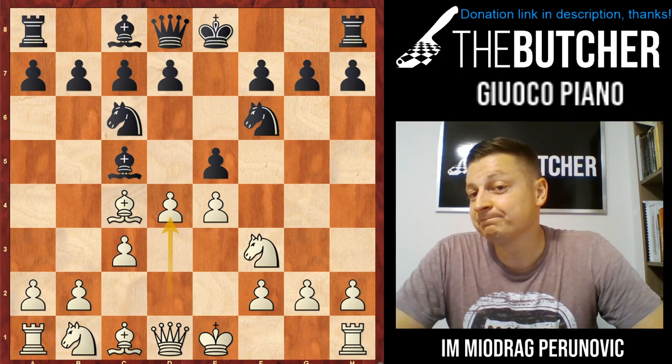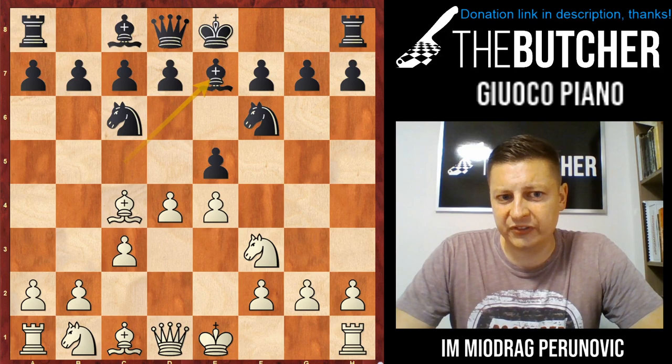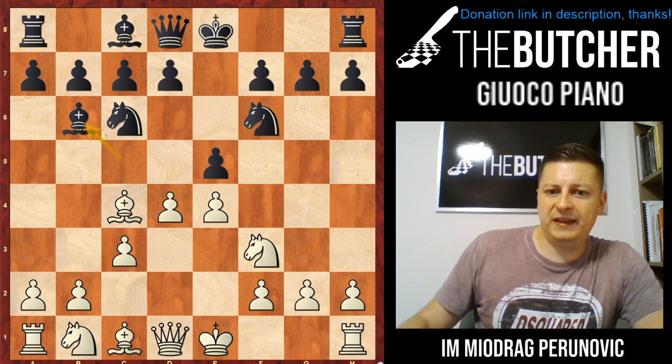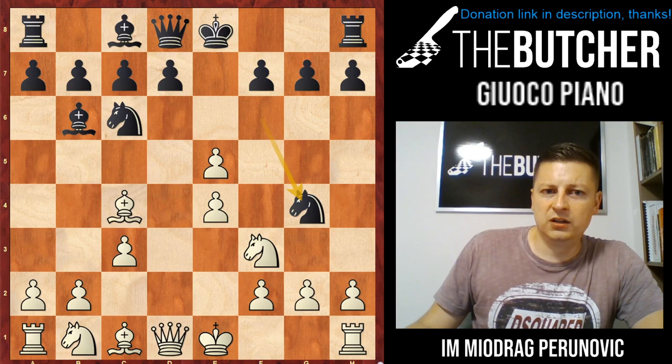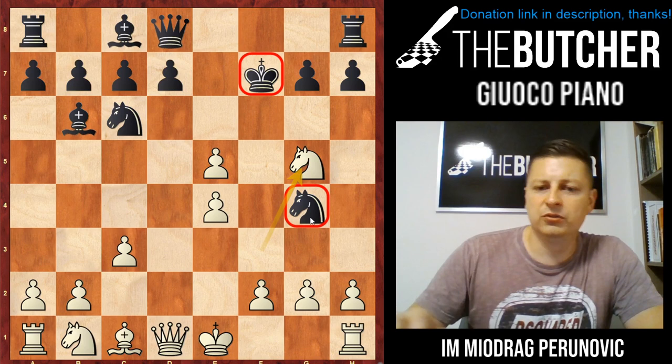After d4, they should play exd4. If they bring the bishop back to e7, you take on e5, Ne4 — boom, you win a piece. You can't imagine how many games I've won like this, or my students won like this. Be6, dxe4 — boom, same trick, you win a piece — or even checkmate. If they play Ng4, there's a well-known trick: Bxf7, Kxf7, Ng5 — the knight on g4 is about to drop and you've broken castling rights. So they have to take, you take it, and they play Be4.